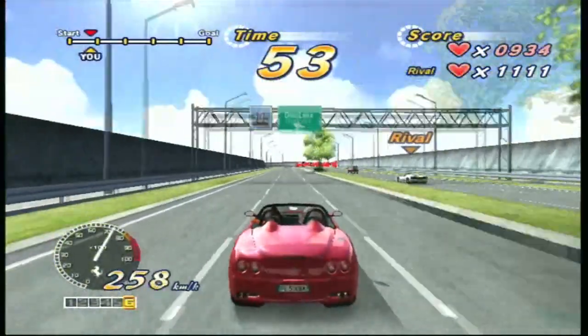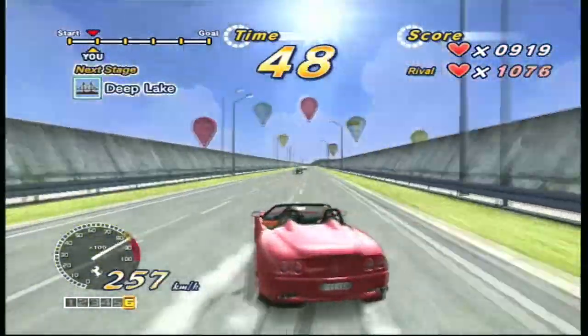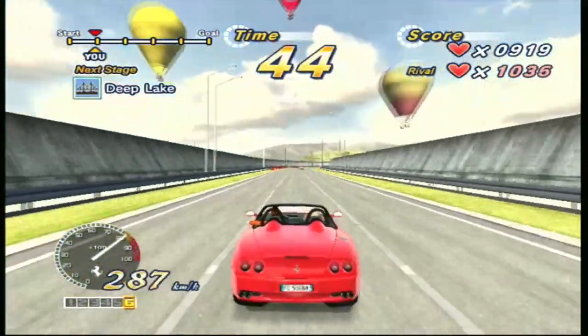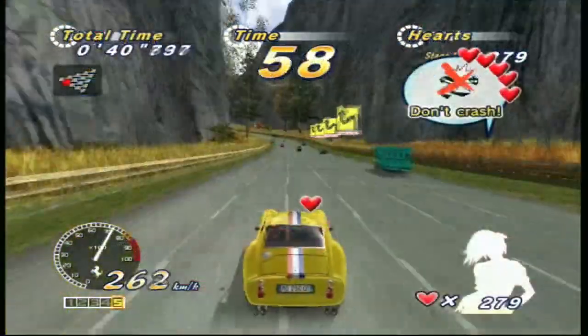Colors, tracks, extras, and music. There are a few new mission types, such as beating your rival before your passenger's heart points are drained, and reaching the goal using the new Slipstream ability, which allows you to gain speed by driving behind other cars.